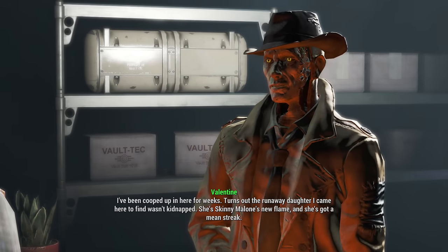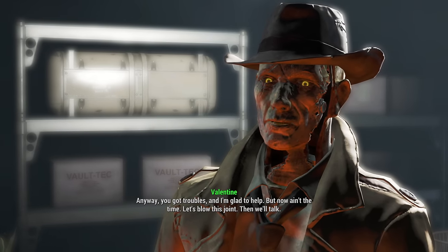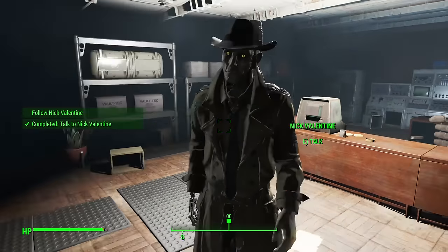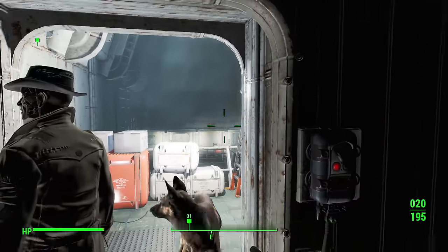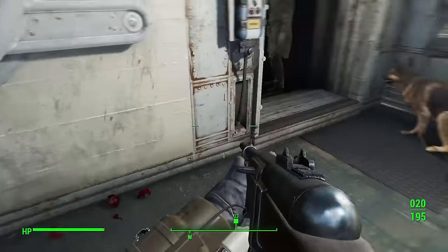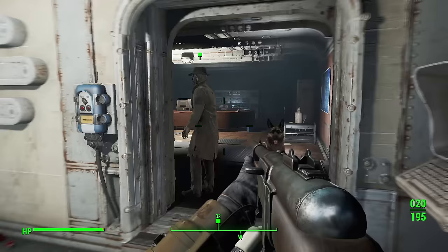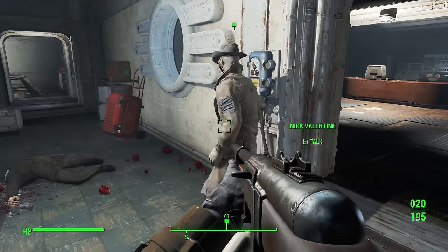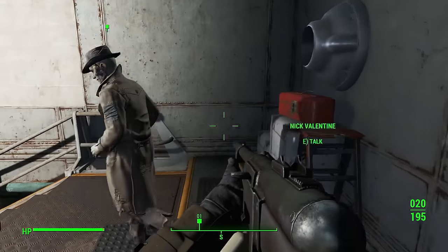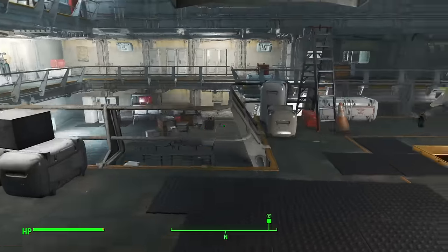Nick runs a detective agency along with his employee Ellie Perkins in Diamond City. Although he's not sure, he believes that he's somewhere between a second and third generation synth, which is why he doesn't serve the Institute and he's friendly. While most people hate synths in Diamond City, Nick gained everyone's respect after he rescued the former mayor's daughter from her kidnappers. As compensation for his services, the former mayor gifted Nick a house in Diamond City.